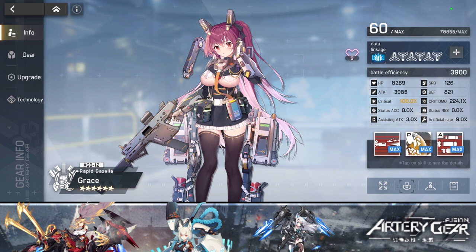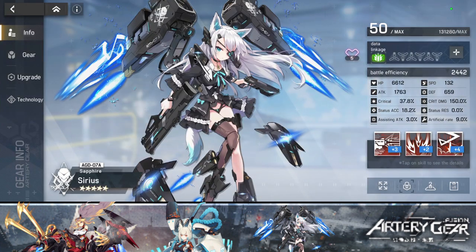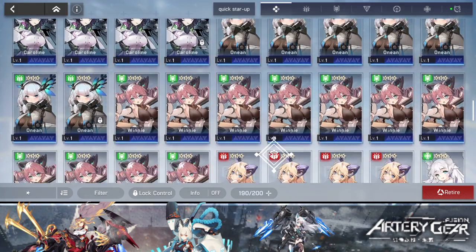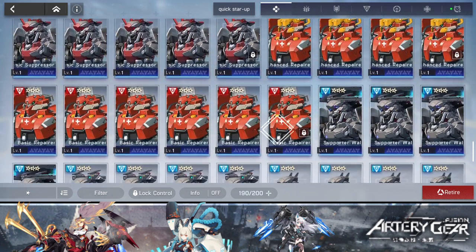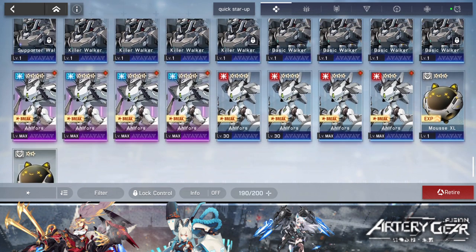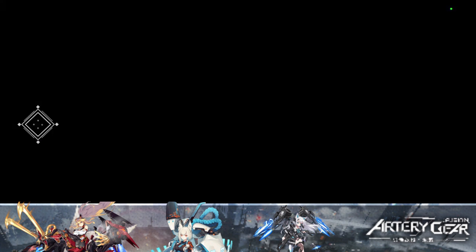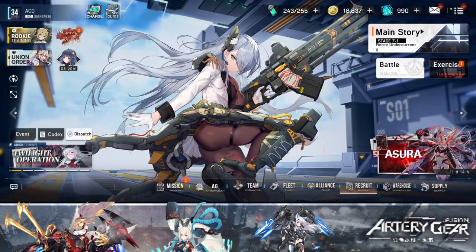The next character I'm going to try to six-star is Serious. There are two different types of characters in this game: normal characters and fodder characters, which are the robot units. I need to farm the events again to get more Offals so I can get my next unit to six stars. It needs four stars, so I need more Offals from the event.